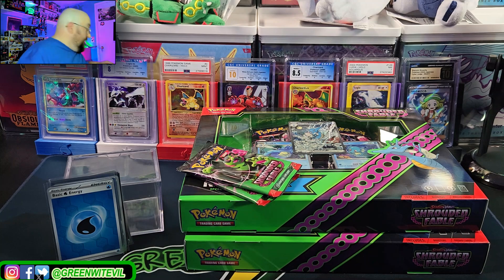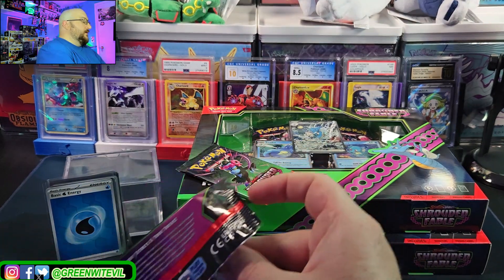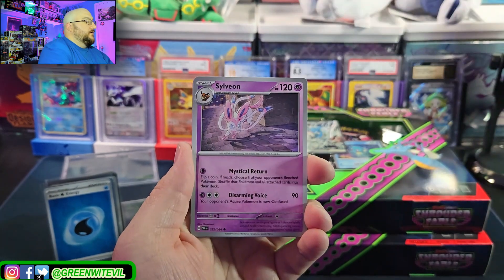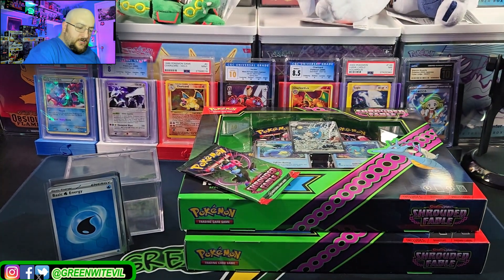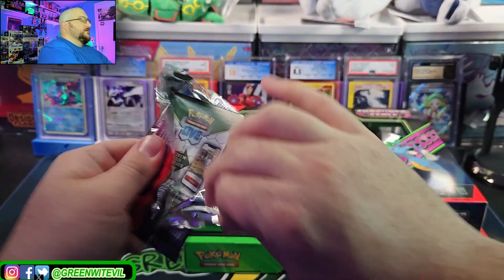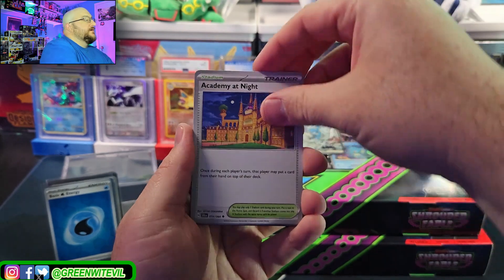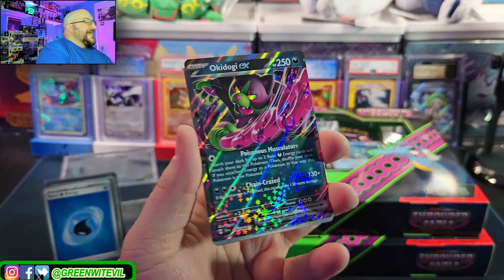Are you guys gonna buy a lot of this or skip it and wait for Stellar Miracle? I don't think I'm buying too much of this — we'll obviously play a Bound to Go Wrong, but I don't see myself going hard into it. We have a nice Sylveon, reverse Vroom, reverse Decidueye, and a Zoroark holographic. Subsets are usually bad on pulls — the whole purpose of getting this was the promos. One more pack left with Munkidori in the King Gambit: Drowzee, Absol — and an Okidogi EX.